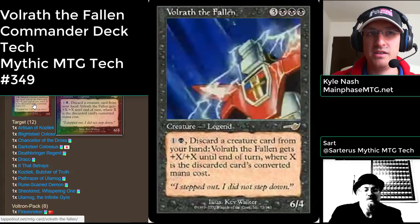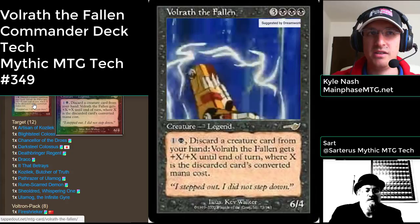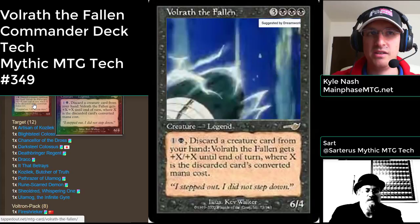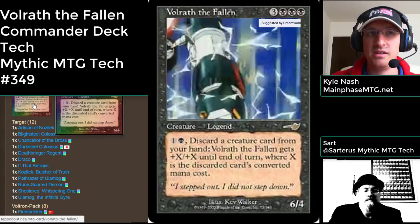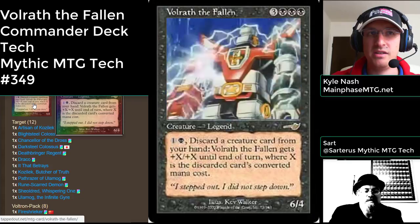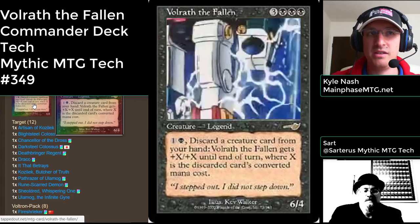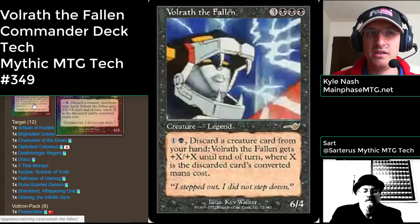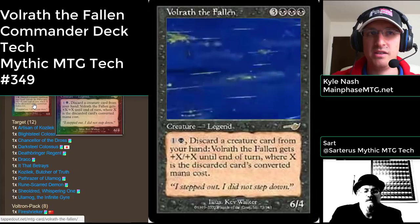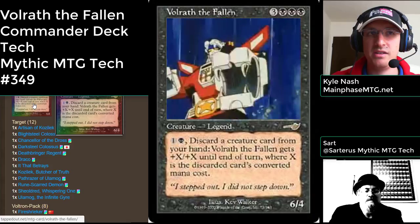Volrath costs 3 black, black, black for a legendary creature. He's a 6/4 off the bat, but he has the activated ability of 1 and a black — discard a creature card from your hand. Volrath the Fallen gets +X/+X until end of turn, where X is the discarded card's mana cost. The idea is to fill your hand with big creatures with big converted mana costs, pitch them to Volrath, and swing for 21 commander damage.